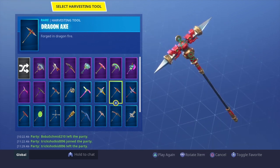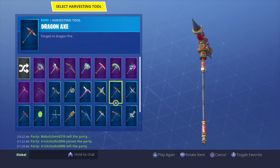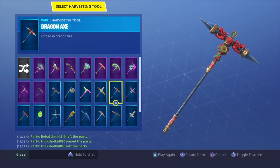The Dragon Axe — the Dragon Axe came with the Wukong and the Royale Dragon. This is a sick pickaxe. I have no clue why I never use it. I kind of like it — I like red things a lot.